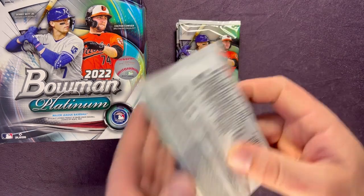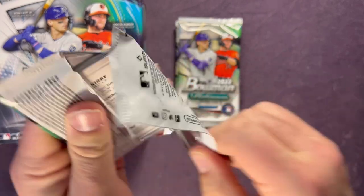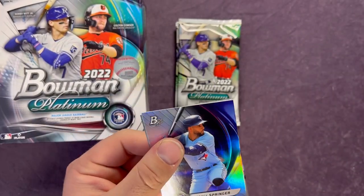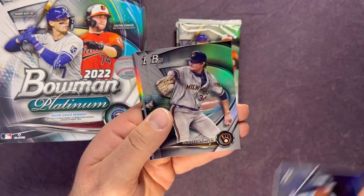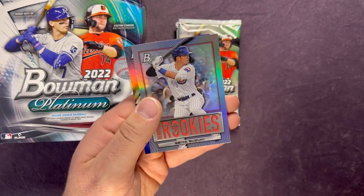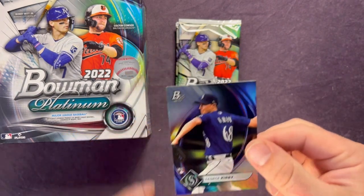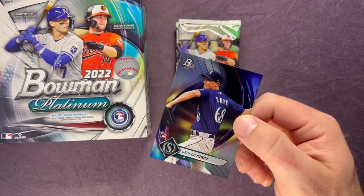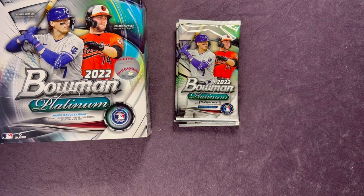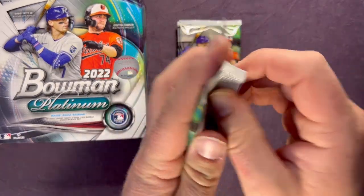Still hoping for a Julio. Next pack — George Springer, Russell Smith, Steven Hajar, Seiya Suzuki Renowned Rookies, and a George Kirby for the PC. A nice young pitcher for the Mariners who had an awesome year last year — George Kirby. Nice PC hit. Next pack.